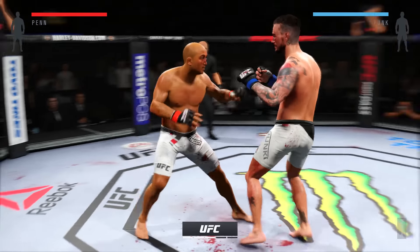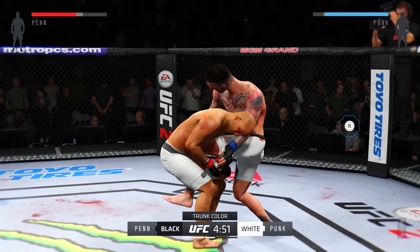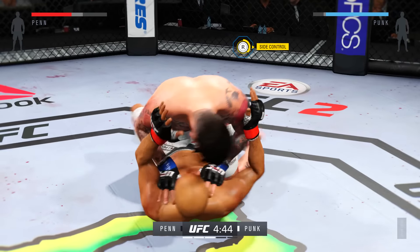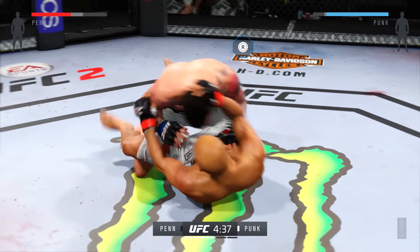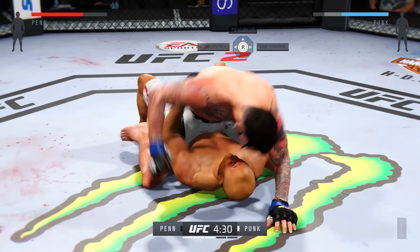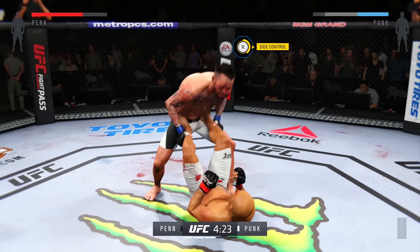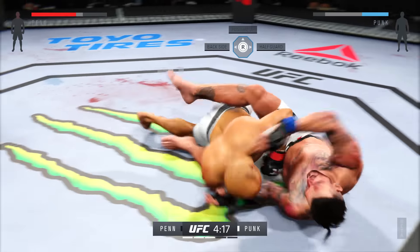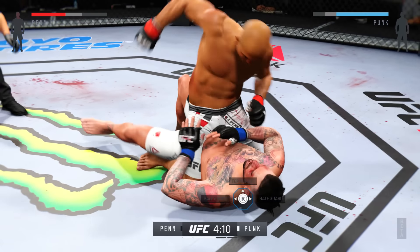Round three. He attempts a single leg but can't get it. He's going straight for half guard. Transition to full guard. Penn gets it back to guard. Full mount — he's landing, beautiful. Scramble, get up. Look at that — how good is that? He gets reversed. Mount. He lands the punch. That eye is gonna be grotesque. Got the mount again. Hip escape — gets out of the full mount. Full mount again.